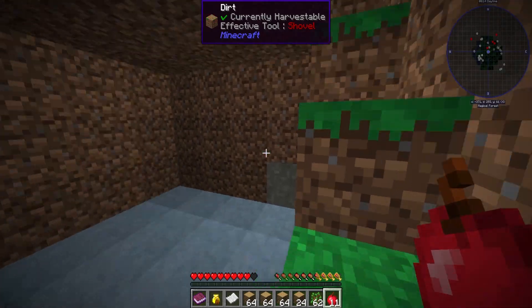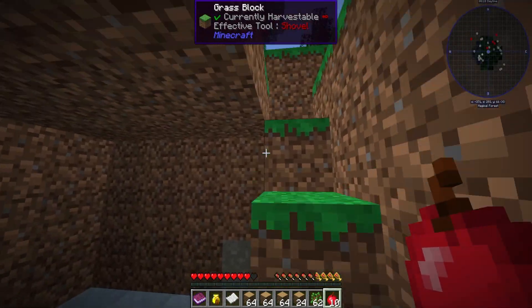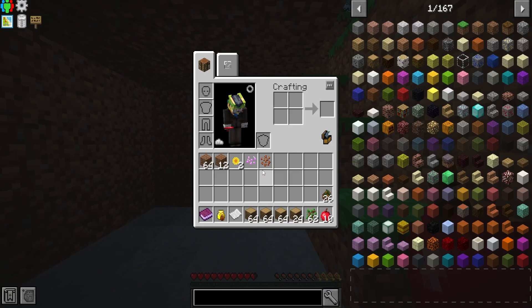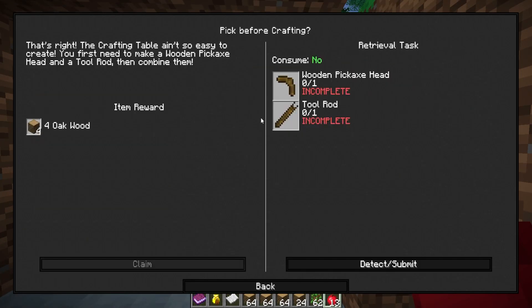We'll use the other 50 for other things, like if we need to go to the Nether and claim those chunks - we'll have those ready for lava or whatever we need. Let's claim our three apples, thank you very much. We need to do this: pick before crafting.